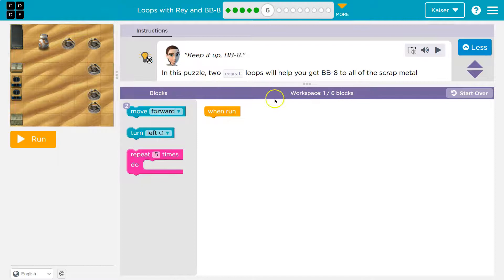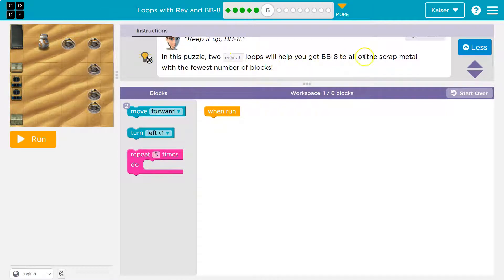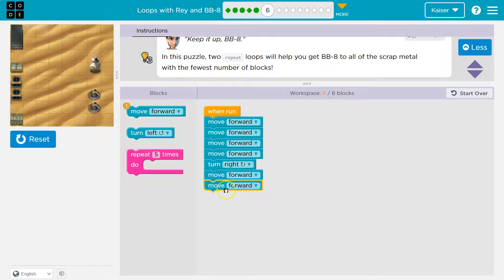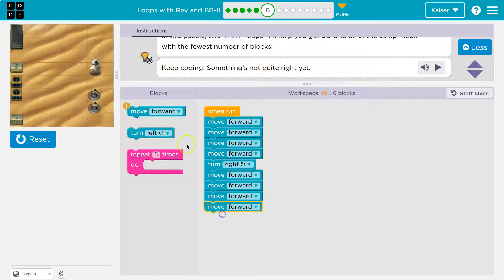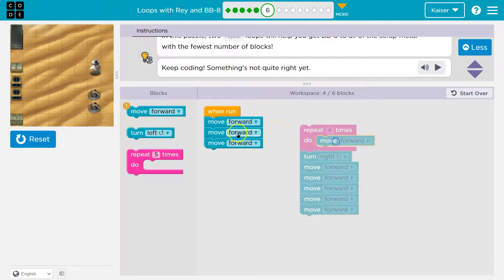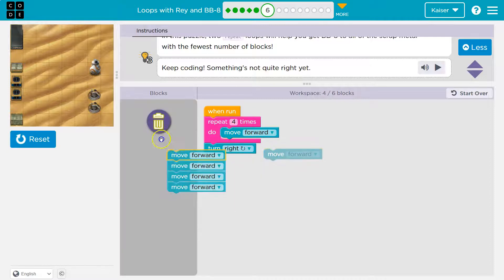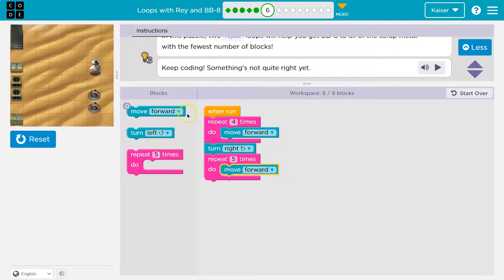I have one block and can use up to six - we can use two repeat loops. What I often do is throw down code blocks to see what I would do before using a repeat. One, two, three, four - then turn right. The great thing about code is you can be wrong, test it, break stuff. I need to move forward about three more: one, two, three. Now that I have this built out, what can I use a repeat on? I use move forward four times, so instead of repeating myself I can use the repeat block. Then I go right, and wait - I'm repeating myself again. How many times? I think five - let's try.